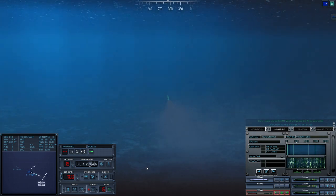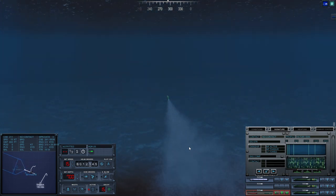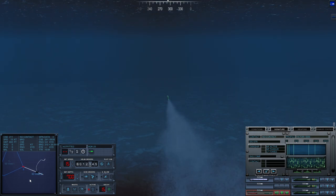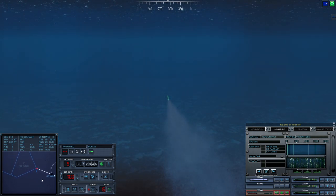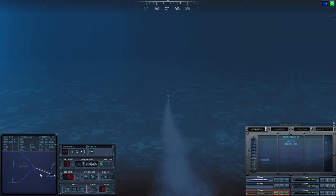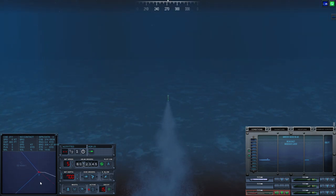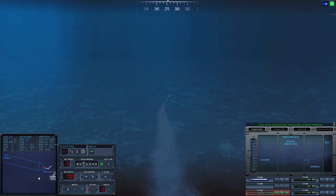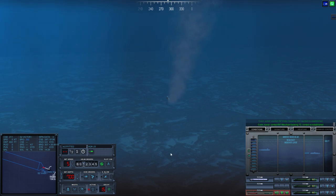We know roughly where Victor 1 is. Rig ship for ultra quiet. Come on Victor, answer me. Regained — yep, hello. Con sonar, regained contact on master one, bearing zero-seven-two.